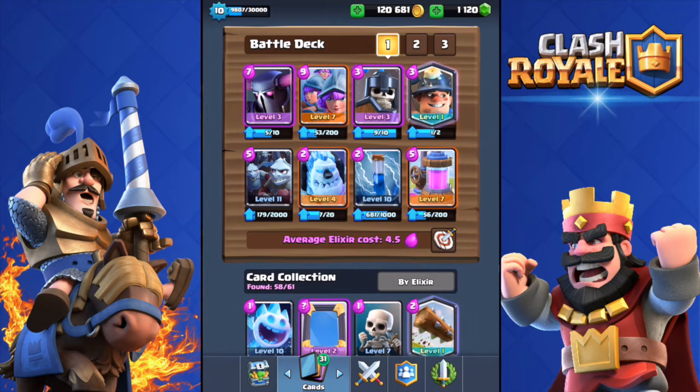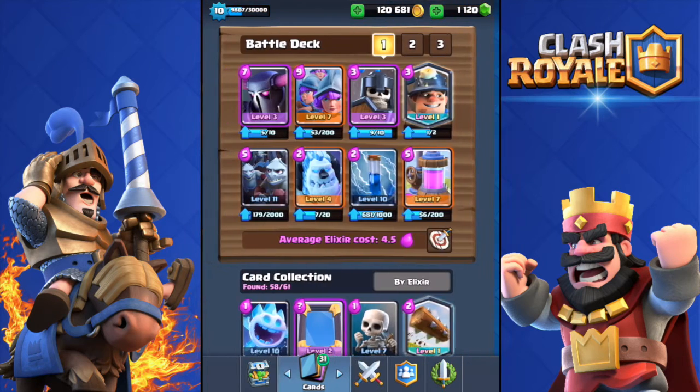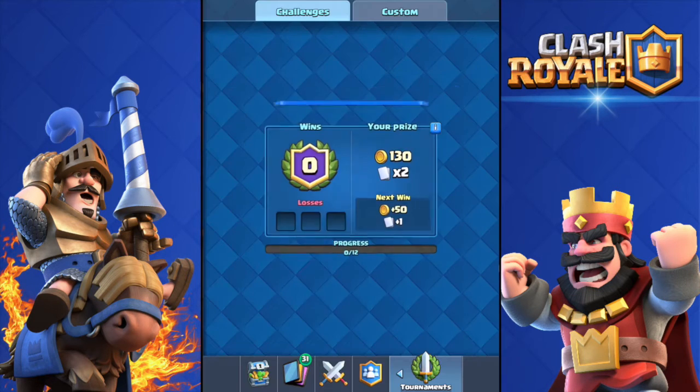The Ice Golem is a pretty cheap card at only two elixir. I'm going to put it in my normal deck instead of the Ice Spirit — my beast deck that got me to Legendary Arena. I won't battle in Legendary Arena since I'm not sure if the Ice Golem is good, so let's join a classic tournament instead.